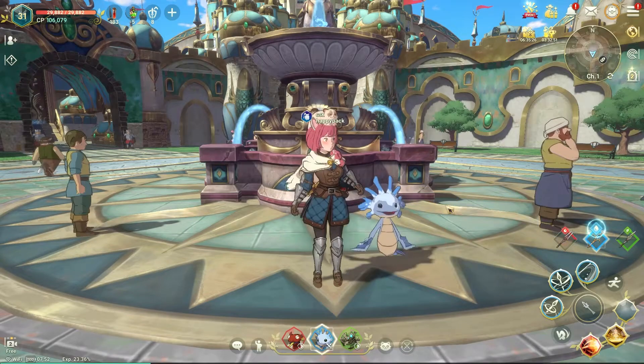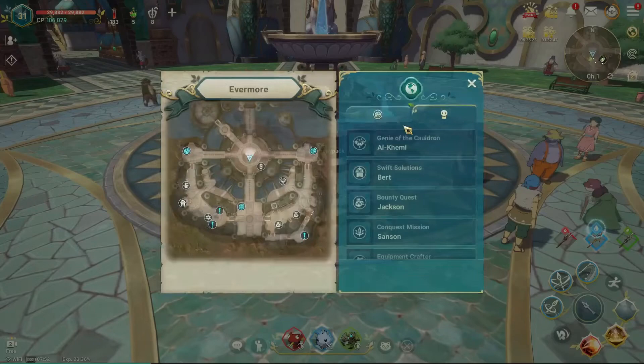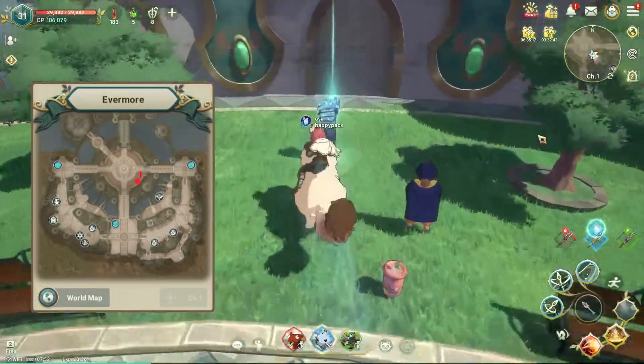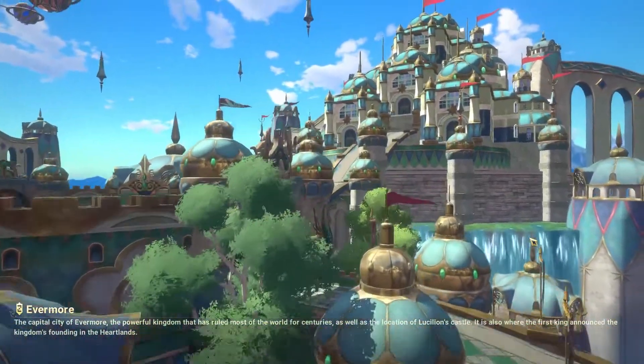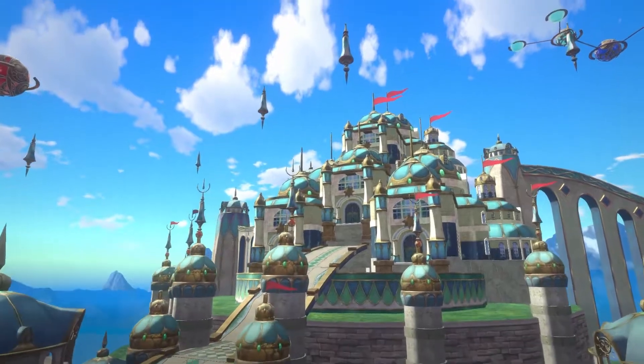Our starting point will be in the middle of Evermore, where we can find our first vista southeast of the fountain. Collecting vistas scattered across Ni no Kuni is another easy activity that can give players additional CP and bonus stats once activated.